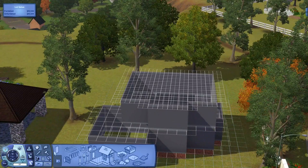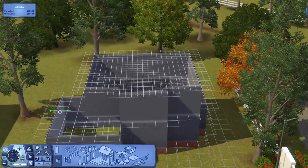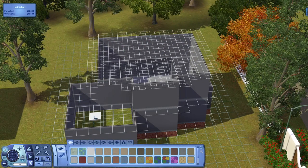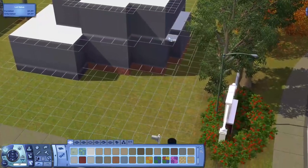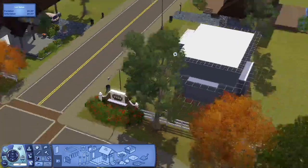Now my favorite part: the roofing! I already know how I want to do it and it's very simple. The first thing I like to do is fill the empty spaces in on the roof — I take one kind and then Shift-click to fill in the whole area. Make sure you get all of them.